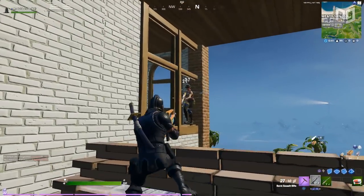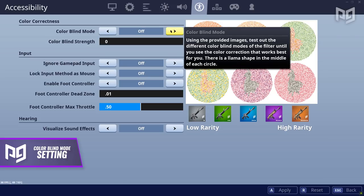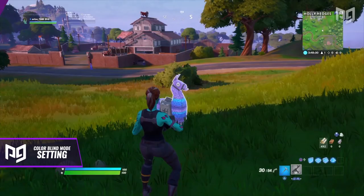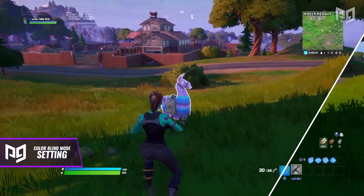Before we conclude, there's just one more setting we've been asked about constantly since Chapter 2 started: color blind mode. Everyone was using this setting before the new season, mainly for more visibility looking into the storm. But Chapter 2 changed how the storm looks and it's a lot easier to see through than it used to be. So unless you're actually color blind or you just prefer the color change, you can turn it off and you won't be at a disadvantage.